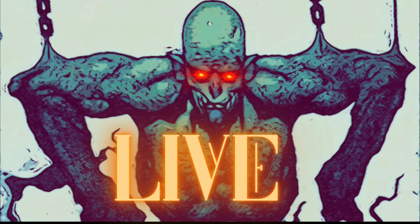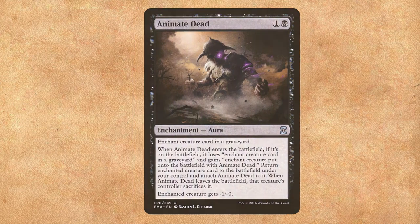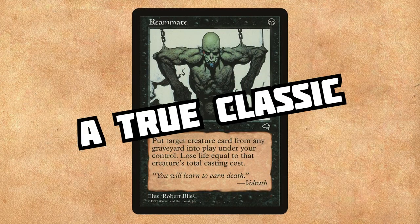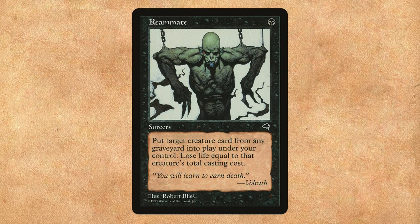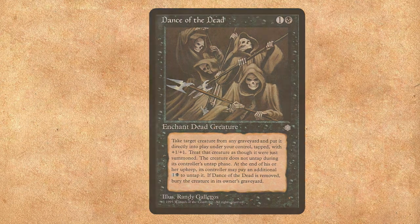We need to bring our dragons back to life. Rivaz will do it, but we need way more options. We've already mentioned Animate Dead — just an enchantment that brings creatures back from the graveyard. Reanimate is a classic one-mana sorcery that lets us pull any creature card out of any graveyard at the expense of life, but life doesn't matter when you're winning the game. Dance of the Dead is another two-mana enchantment, very similar to Animate Dead, but we have to pay mana to untap the creature, and the creature gets buffed.